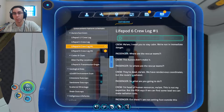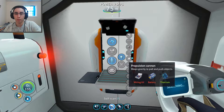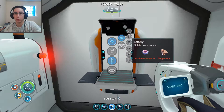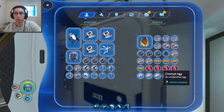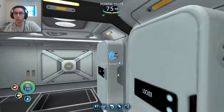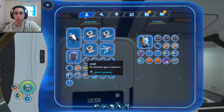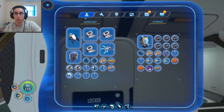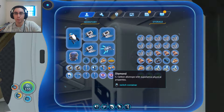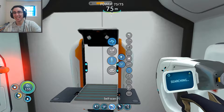I'm also going to check out these crew logs. Crew log one: 'Ma'am, I need you to stay calm. We're not in immediate danger.' 'Where are the rescue teams?' 'The Aurora didn't make it.' 'So where are they?' 'They're dead, ma'am. We have rendezvous coordinates but the routes are radiated.' 'So what are you going to do?' 'I'm head of human resources, ma'am, this is not my expertise. But the PDA says if we can find some lead, we can make radiation suits.' 'I am not setting foot outside this life pod without proper protection.' 'Don't worry, I'll go.' I feel like they're dead. Poor them.